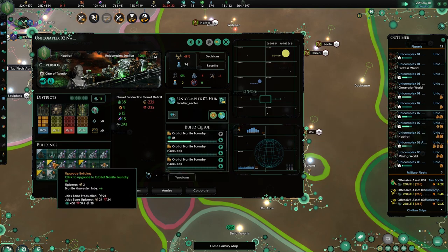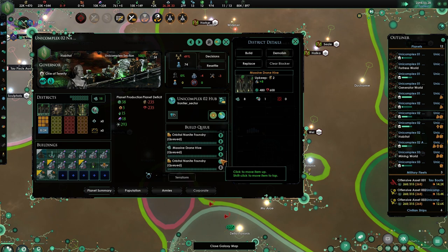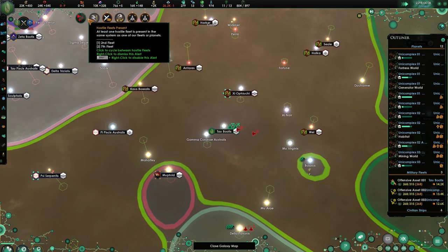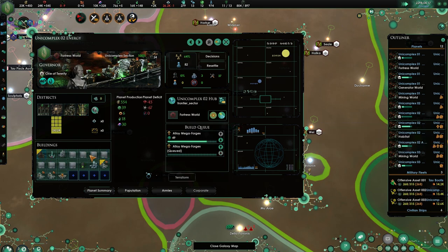We lack housing over here so let's just do some drones. Housing is definitely going to be a thing — let's build up two more. Drone storage is being done. We have plenty of enmities here, which is definitely needed because I'm having an enmity problem with planets that are just focused on one single thing.